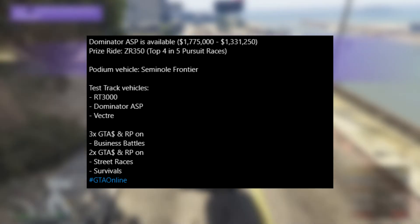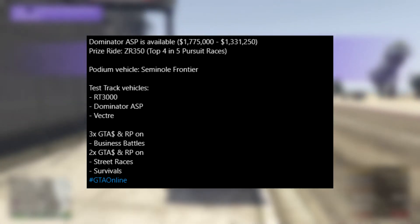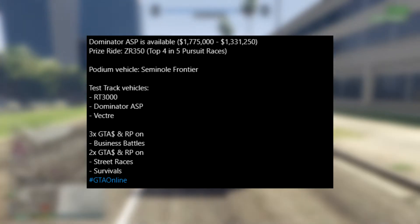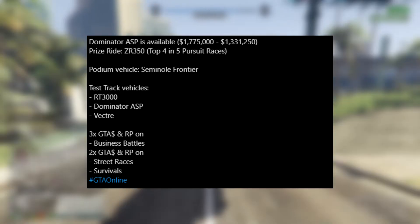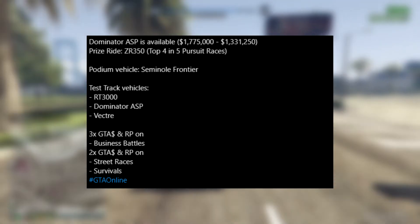We now have some test track vehicles: the RT3000, the Dominator ASP, and the Vector. What I like about these test track vehicles is the fact that Rockstar put in one of the unreleased vehicles so that you guys can actually just drive it around for a little bit. I'm definitely going to be trying out the Vector on the test track — let me know in the comments down below if you guys are going to do the same thing.